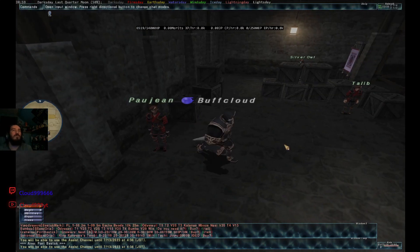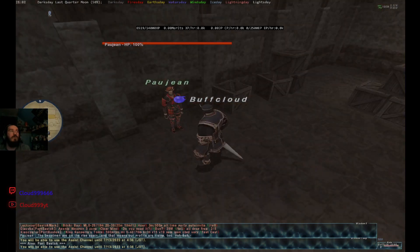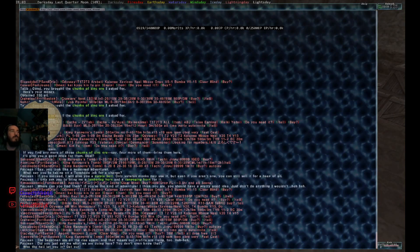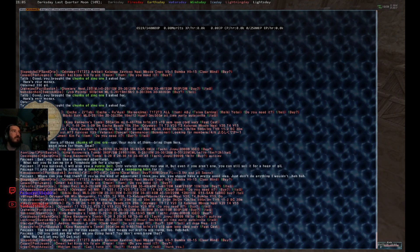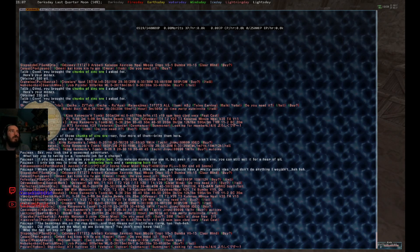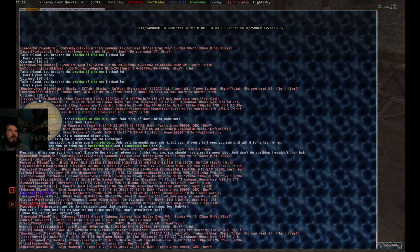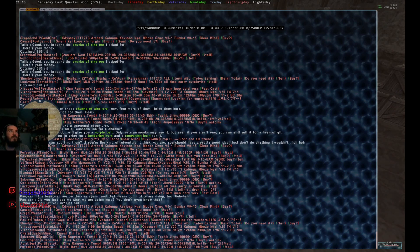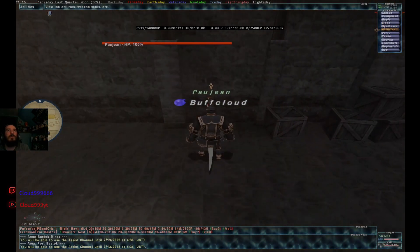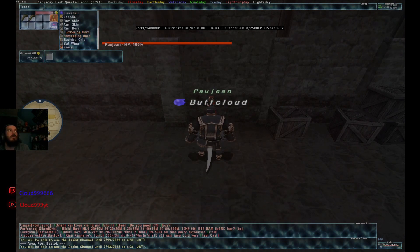Once you've turned in the six stacks to Talib, come over to this guy and he'll give you the quest for the purple belt. He says: 'You look like a seasoned adventurer. Would you take on a Tenshito job? If you succeed, I'll give you a purple belt — only veteran monks may use it, but you could also sell it for a heap of gold. I only ask you bring me a lumbering horn and a rampaging horn.' You get those from killing the notorious monsters in Lathian Plateau and Konschtat Highlands.